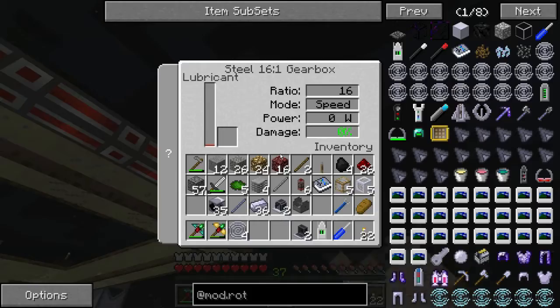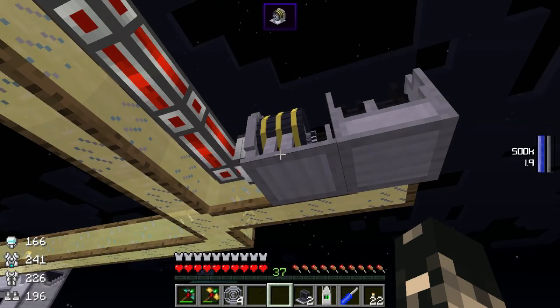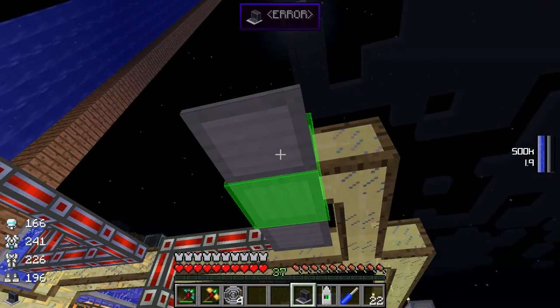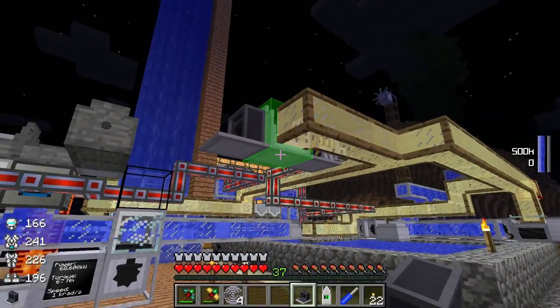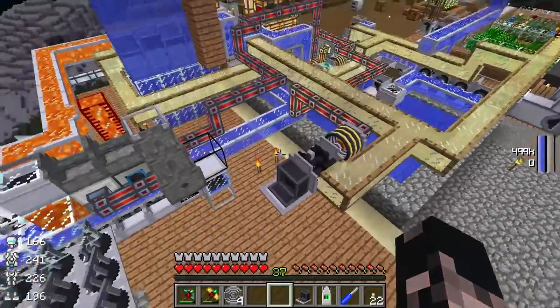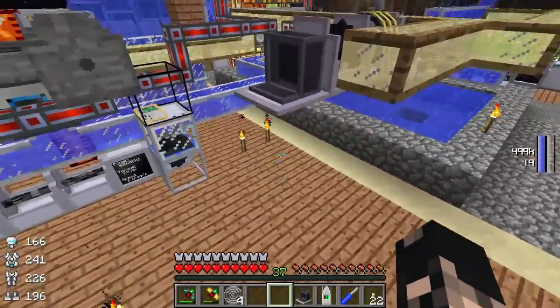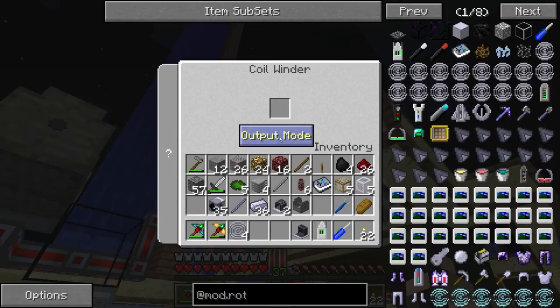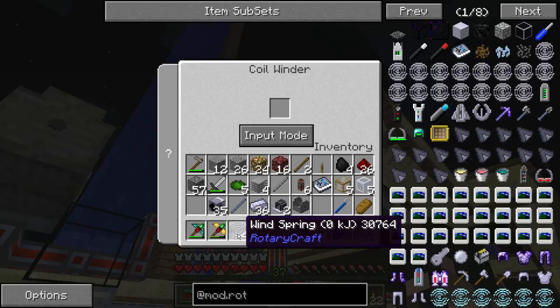Let's check — yes, it's in speed mode and it's getting lubricant, that's good. Now we want to put our coil winder right there. It's got one open side where you can see if there's a coil in there or not, and it has an input mode and an output mode.